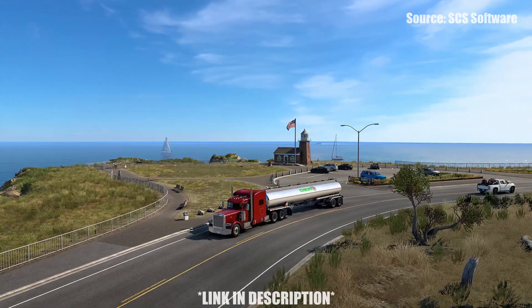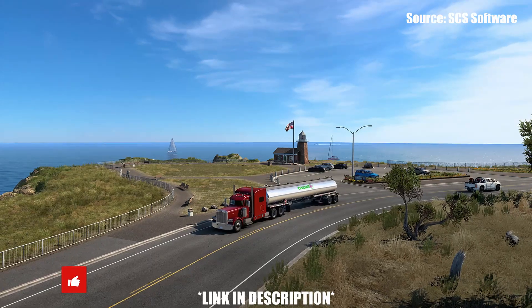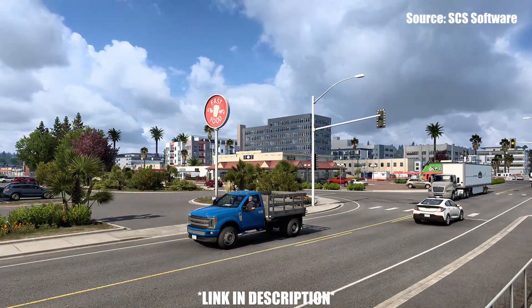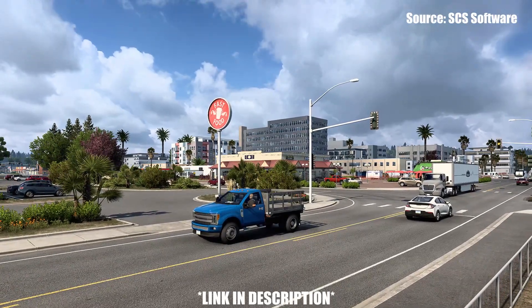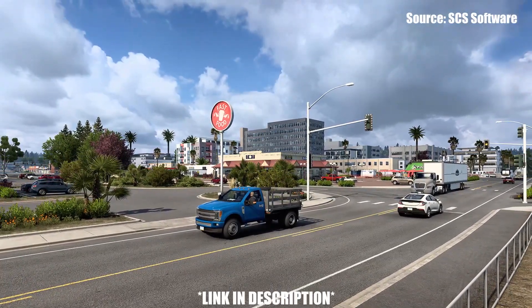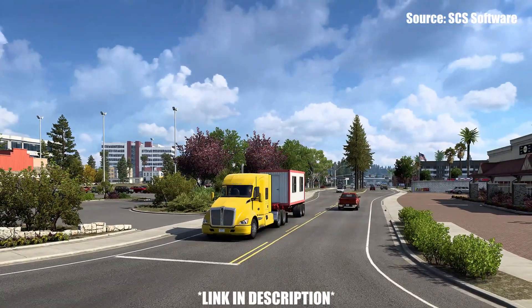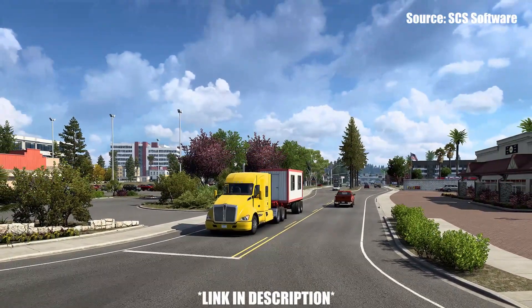Hello, my name is Prime, and welcome back to this episode of Prime News. Recently, SCS Software published another blog post on the third phase of the California rework for American Truck Simulator, this time talking about the city of Santa Cruz. As always, I will have the blog post linked down in the description below — that's where I'm getting the 12 brand new screenshots and the information I'll be sharing.